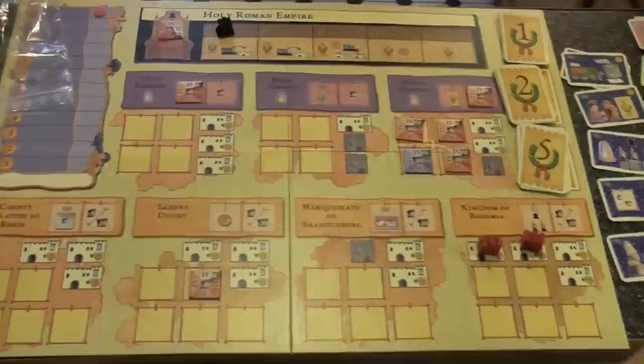For the Kingdom of Bohemia: red has more power points than blue, but red is not able to take it because red does not have a noble person in the Kingdom of Bohemia. Blue doesn't get to take it either because blue has fewer power points — so no one takes it and no one gets any points. For Saxony Duchy it's straightforward: blue has more than red, so red goes down on the Saxony Duchy and blue goes up. For County Palatine of Rhine, red would take it with two power points versus blue's one.